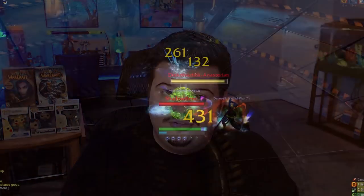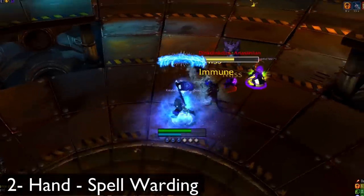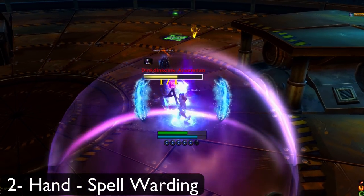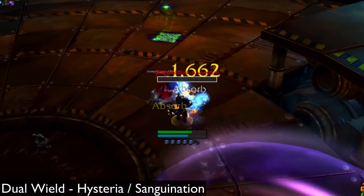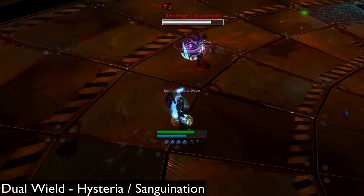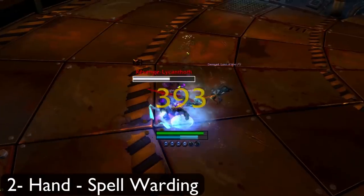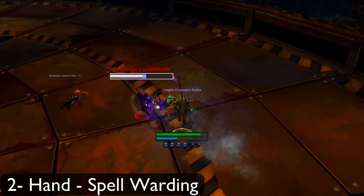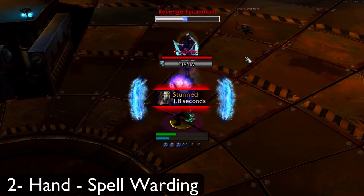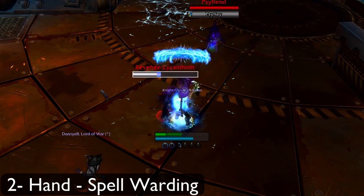Before weapon swapping, I struggled to defeat equally skilled and geared Ret Pallies, Shadow Priests, Fury Warriors, Sub Rogues, Feral Druids, and Unholy DKs in duels and in double DPS arenas. All of these classes are either hard counters to Frost DK, have much higher sustain healing due to current PTR tuning, have explosive damage, or do both — making them especially tough for Frost DK. Since I began swapping weapons, it evens the playing field. I actually stand a chance and can pull out wins if I play to the best of my ability. Before weapon swapping I was largely helpless against their overwhelming healing, damage, and utility, whether it be a natural counter or just imbalance on the PTR. Swapping weapons isn't overpowered — it feels exactly like what Frost DK has been missing since this PTR started.